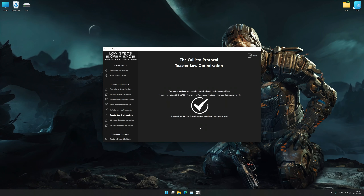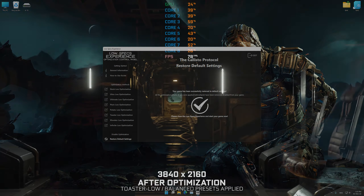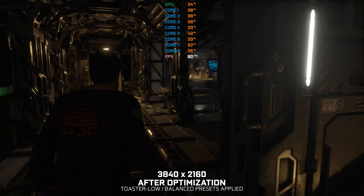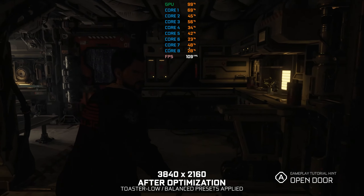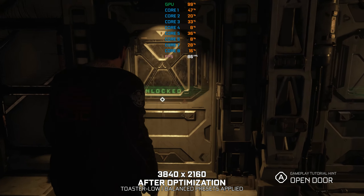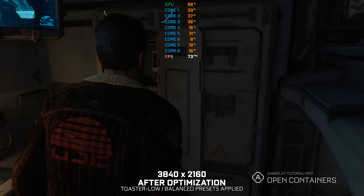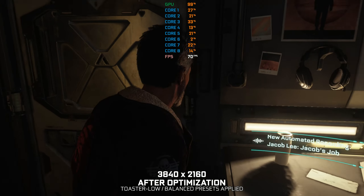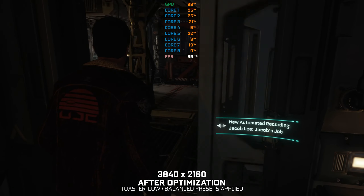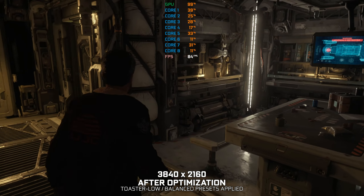Before we proceed with the optimization process, you will need to download and install the Low Specs Experience. The download link can be found in the description of this video. Low Specs Experience is a game optimization tool that I developed, which will allow you to optimize your favorite games for maximum performance. First of all, start the installation process for Low Specs Experience. Once it's done, start it from the newly created Desktop shortcut and select the optimization catalog.